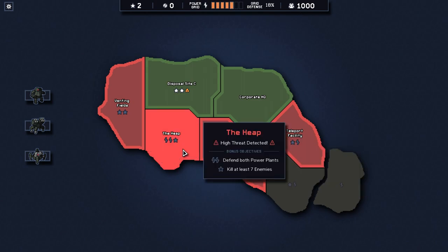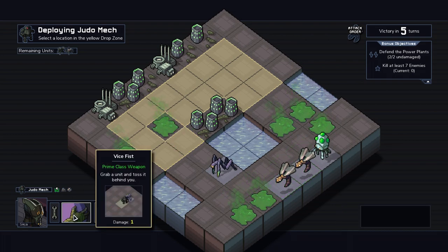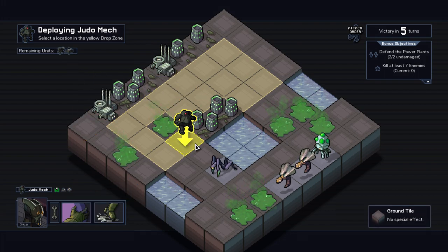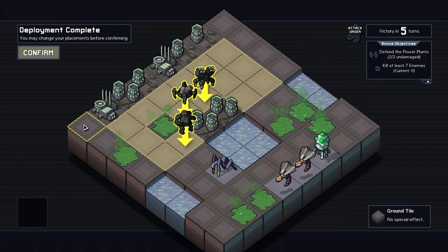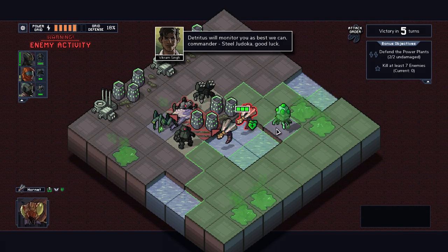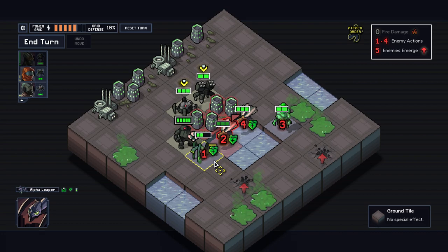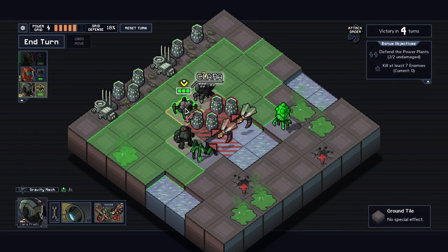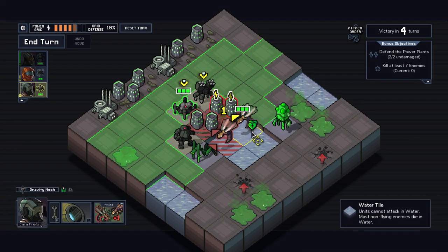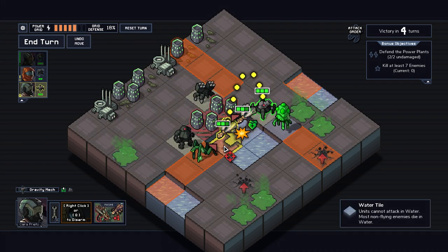I think I understand these guys enough that we can definitely do this. Let's not do another train defense one — could still be triggered from the last one, so let's put it off for one time. We need to kill at least seven enemies, so we'll have to do quite the job with this. Who here has enough damage? I don't think anybody does really. At least there's some water here, so it's fairly easy to judo them.